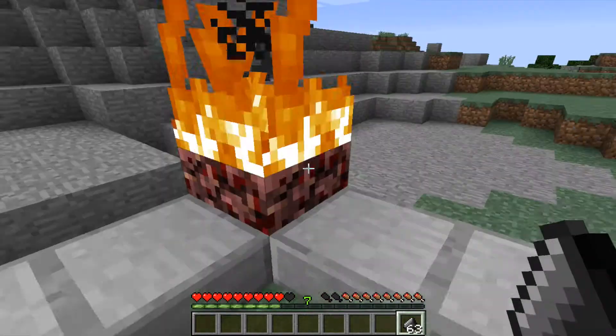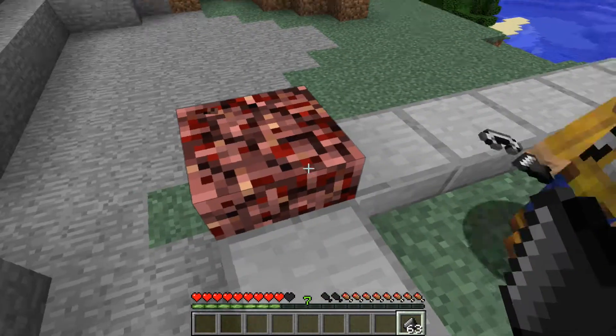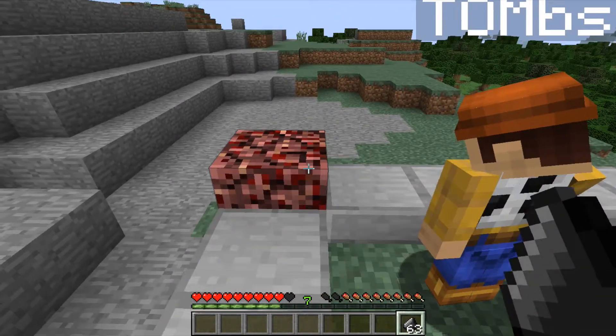And there you go — flint and steel! The great thing about netherrack, which is that stuff we've got there, is that it burns eternally once you've set it on fire.